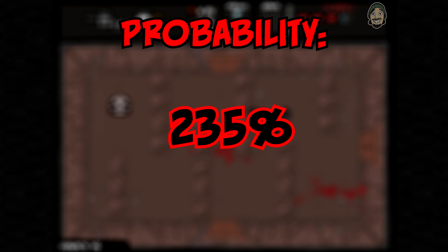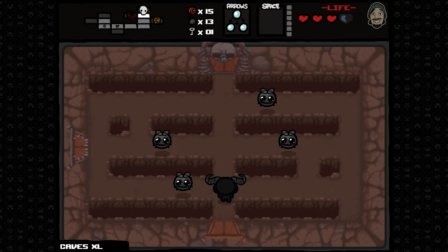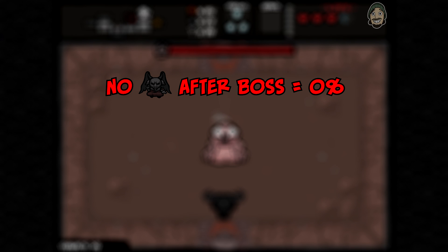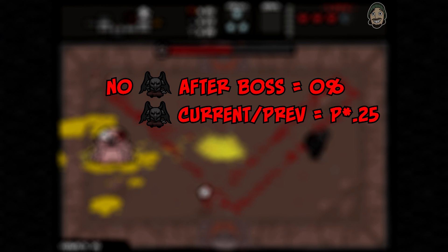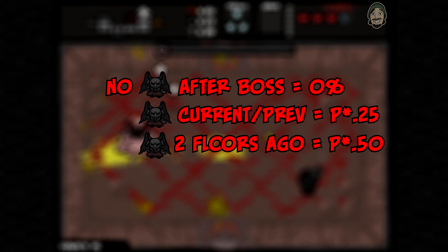However, there are some negative factors that can reduce your chances. If the Devil Room didn't appear upon completion of the boss battle, your chance for that floor drops immediately to 0%, so you can't walk in and out of the boss fight room trying to make a Devil Room spawn. If the Devil Room appeared on the current or previous floor, multiply your probability by 0.25. If it appeared two floors ago, multiply by 0.5. Floors where Devil Rooms don't normally appear don't count towards this reduction.